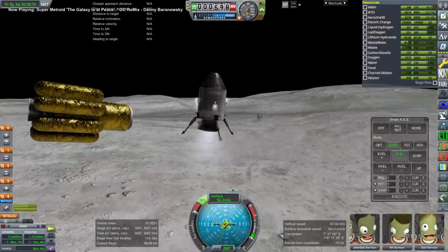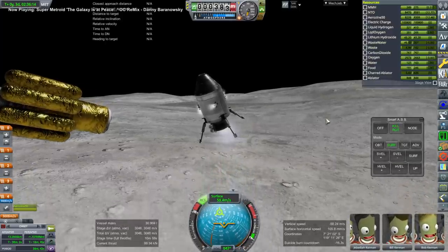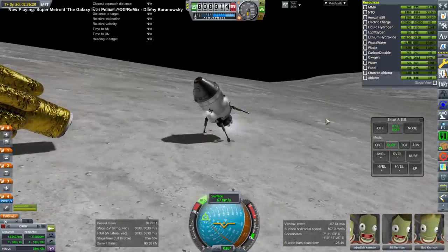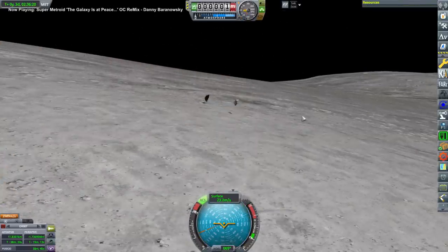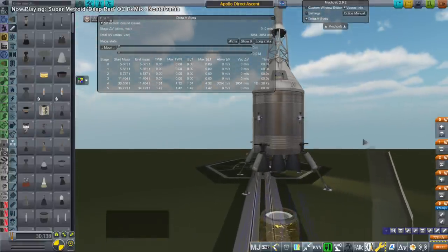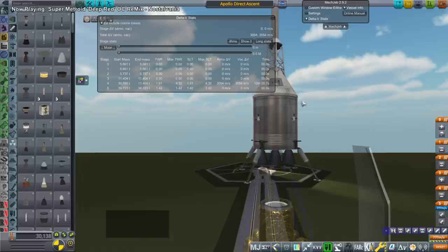I've clipped the AJ-10-137 into the service module a little bit so that we didn't have to have two large landing legs, but this turned out to be a flaw. I didn't really handle that separation very well, and the flaw is that whoever made this model of the AJ-10-137 set the thrust vector inside the nozzle all the way up into the throat. As a result, it did not provide any actual thrust. So that's one reason why we crashed into the surface — I couldn't use that AJ-10-137 model.